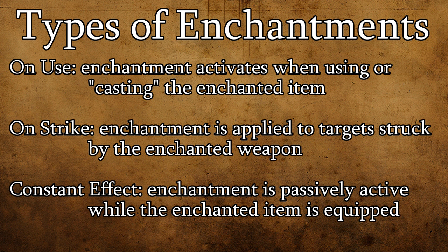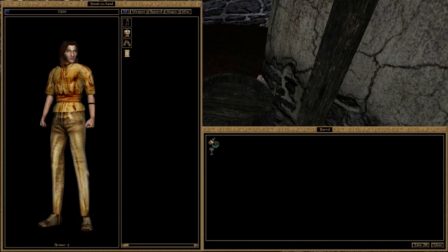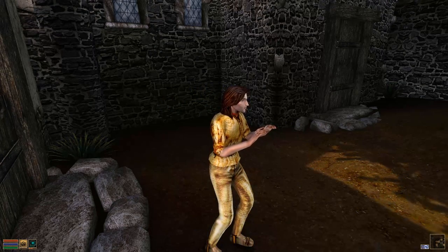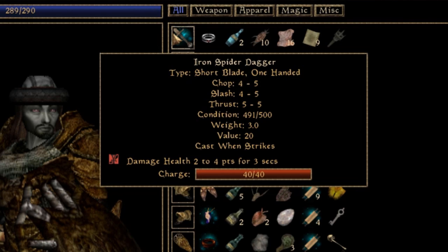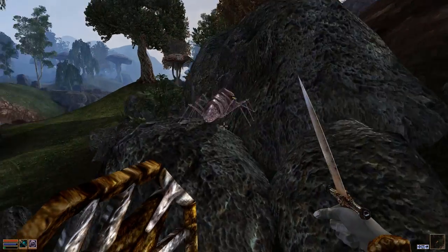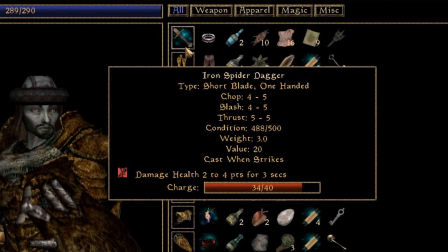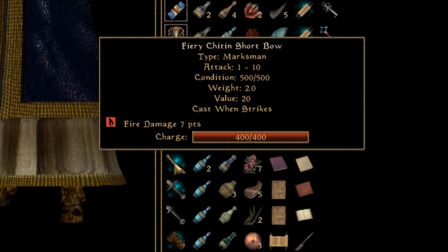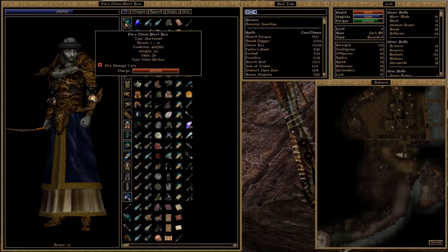On use enchantments involve you using and casting an item like you would a regular spell — for example, the ring you find in the barrel during the tutorial is an on use item. Unlike actual spells, on use enchantments always successfully cast so long as there's sufficient charge remaining. On strike enchantments are only available for weapons and apply their magic effect to your opponent whenever you land a blow. It's super important to know that on strike effects should never be applied to bows or crossbows, because you technically never strike an enemy with your actual ranged weapon, so the effect never activates.